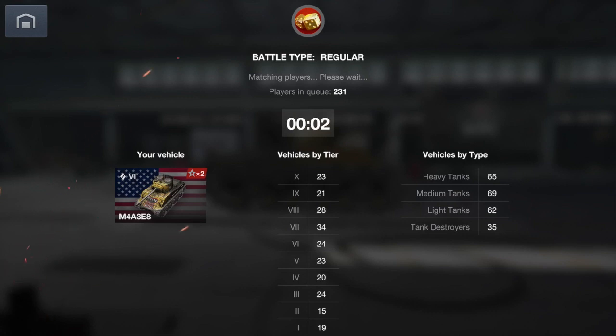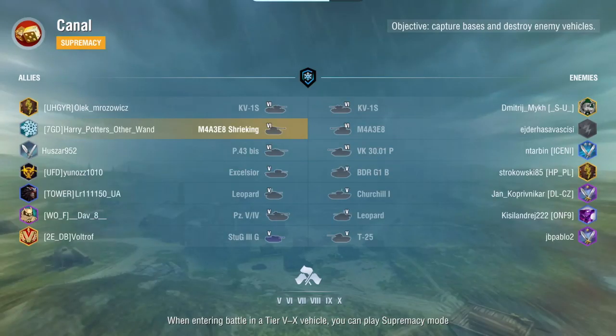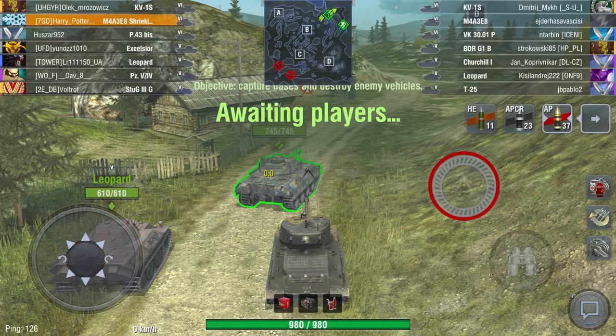Let's roll and take her out for the first game. It looks great with the Shrieking camo — if you have the 600 gold and you're going to play the tank a lot, it's a worthwhile investment. If you're only going to grind through it, just use the standard camo — no point wasting money if you won't be coming back to play it.